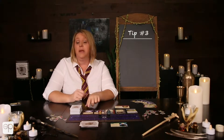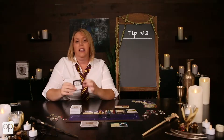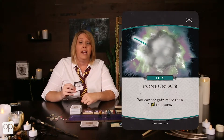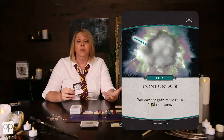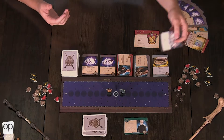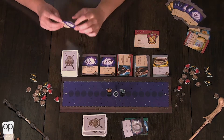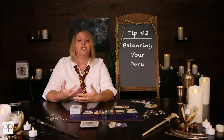My final tip is to watch how your opponent is building their deck. If they pick up Talantralegra, that's going to give them two attack and put a hex in your discard pile. Hexes limit what you can do on your turn — Confundus, for example, says you can only gain one attack, making the rest of your attack cards useless. So pick up cards that allow you to banish, not just from the classroom but from your hand as well. This gets rid of those hexes before they hurt you, and also eliminates your weaker starting cards, building a more streamlined deck faster and letting you get to your great cards sooner.